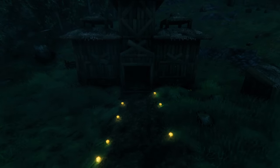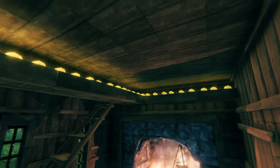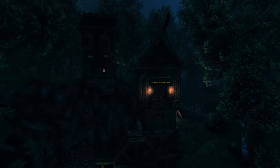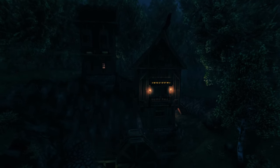Be creative with your lights. Make sure to add yellow mushrooms in cool ways around your base to illuminate your rooms and paths without using fire and having smoke. This is a really cool thing to see at night around your base.